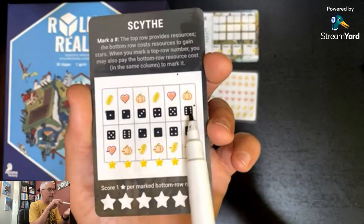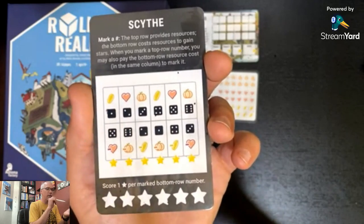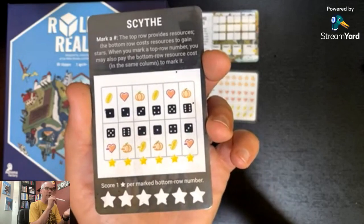So you can get a star two different ways: if you mark the top row and pay the resource, you also gain a resource — a different resource — or if you mark the bottom row and pay the resource, but you don't gain any resources that way.